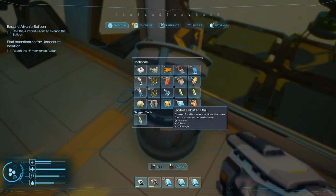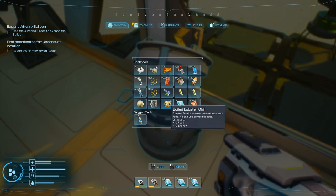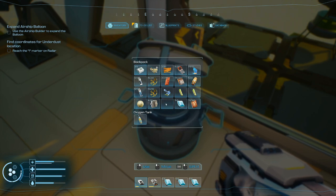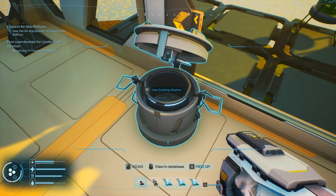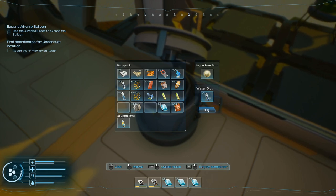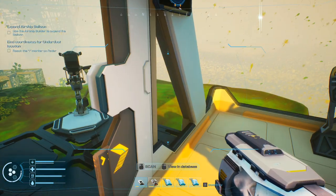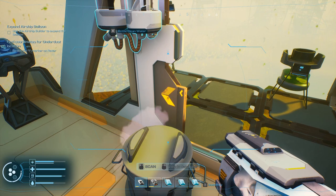A boiled lobster chili — grab you. What do you become? Plus ten food and plus ten energy. Not a lot of food but it works. Eat you and toss this guy in to get him cooked. That's the end of that water so I need more space, which means I need more helium because I've got to expand this balloon. That's really the next task.